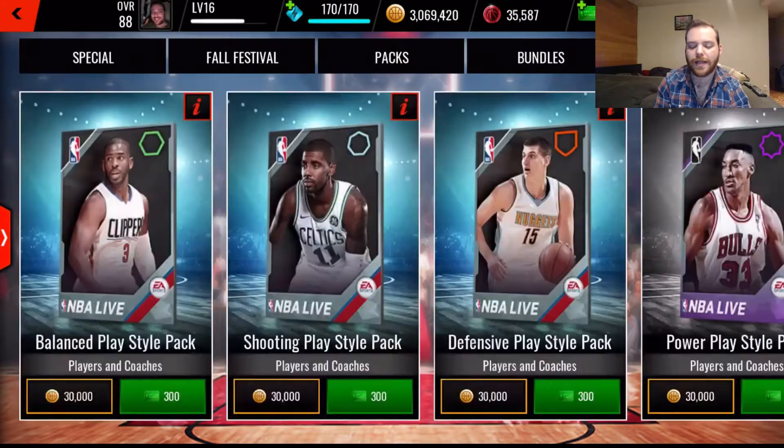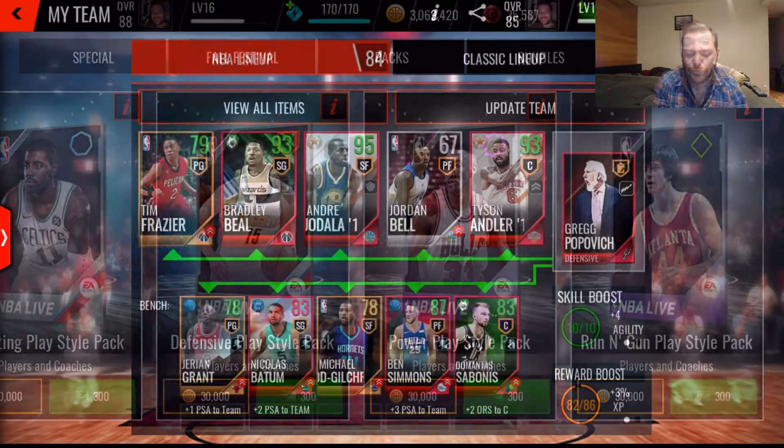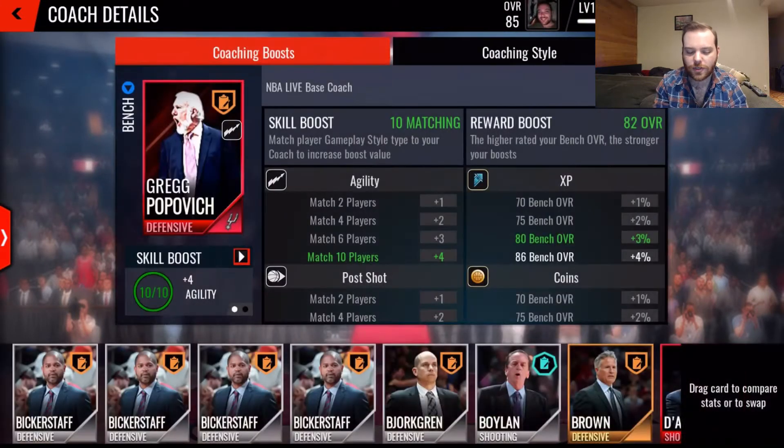The next thing we're going to look at is the store — this is how you build your team. If we go over to the play styles tab, you're going to see that there are balanced, shooting, and defensive play style packs. These will specifically give you players and coaches only for that play style. There's also a classic version of these, plus power play style packs and run-and-gun play style packs.